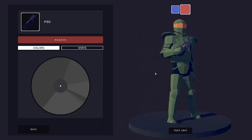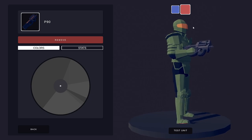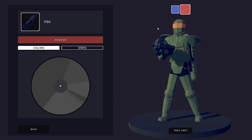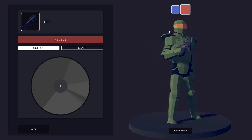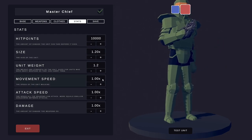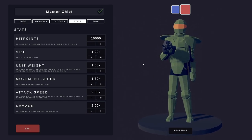There he is — that's pretty much your Master Chief complete. Don't forget you can change the different options at the top to have the visor with colours behind it, but you get the balaclava showing on each side. This way you get a full mask, which actually I think looks a bit better. I'm going to give him some basic stats to test him out: 10,000 hit points, 1.2 times height, 1.5 times weight, 1.3 times movement speed, 2 times attack speed and 2 times damage. Should we go test him out?